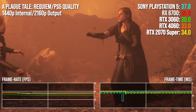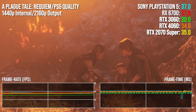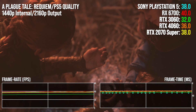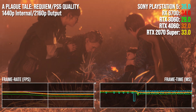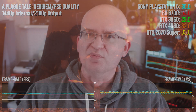Looking at the performance measurements, the 6700 is basically on par with the PS5, so in PC terms it's ahead of the pack. The 2070 Super is next closest with 97% of the PS5's throughput, followed by the 4060 with 94%. The 3060 is way off pace with just 83% of the PS5's output — still in the fight, but you'd be swapping out Asobo's 1440p-to-4K TAA upscaler in favour of something like DLSS Balanced or Performance mode.